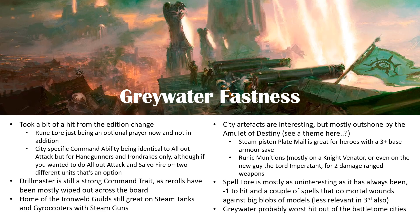Home of the Ironworld Guild gives plus 3 inches to your ranged weapons on Ironworld Arsenal models — Steam Tanks with plus 3 inches range is good, Gyrocopters with Steam Guns plus 3 inches is good. The same issue that hit Flamespyre Phoenixes has hit Gyro Bombers — they can't run or retreat and drop bombs anymore, so I wouldn't be running them at the moment. If they could, I might give them a look especially in Greywater Fastness, but at the moment they're not even getting a look in.